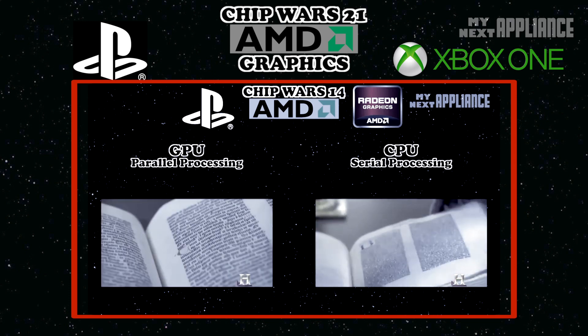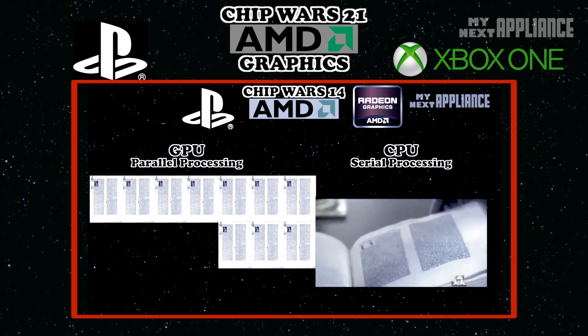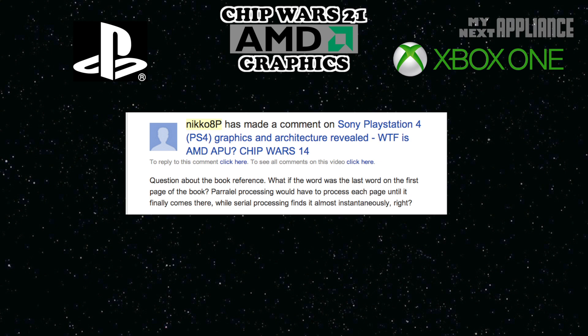On the other hand, if the GPU — a parallel processor — had to find the same word in a book, it would first tear out each individual page, and then scan them simultaneously, or in parallel. So even though clock speeds are relatively lower than CPUs, the GPU can actually complete certain tasks more efficiently using less power. YouTube subscriber Nico8P asked: what if the word was the last word on the first page of the book? Parallel processing would have to process each page, while serial processing finds it almost instantly. This is a great insight.